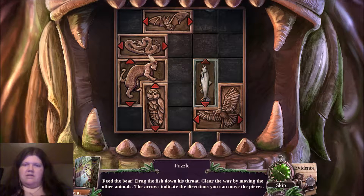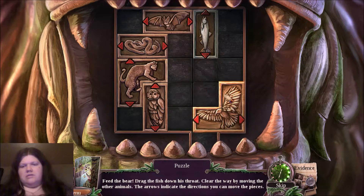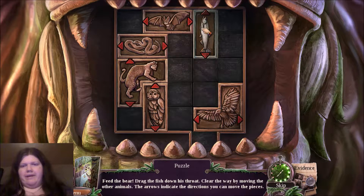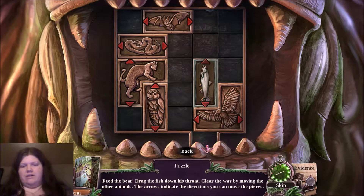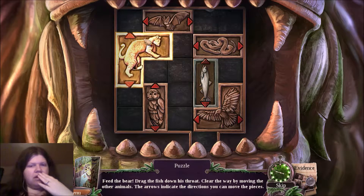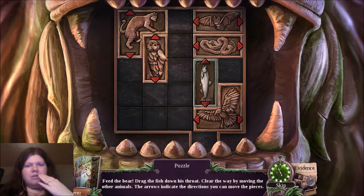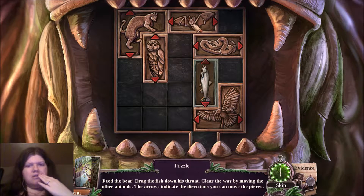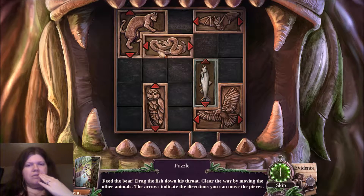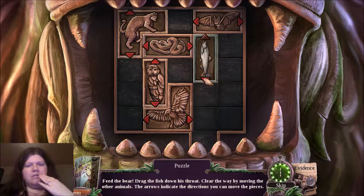Let's move this over here, and this over here. This one's going to be a thinker. I've got to get this to go straight down. This can go up — well, this can't go over, but this can go up. Let's move this all the way up, move this all the way over, and this all the way over. Then this up, over, up, over, straight down.